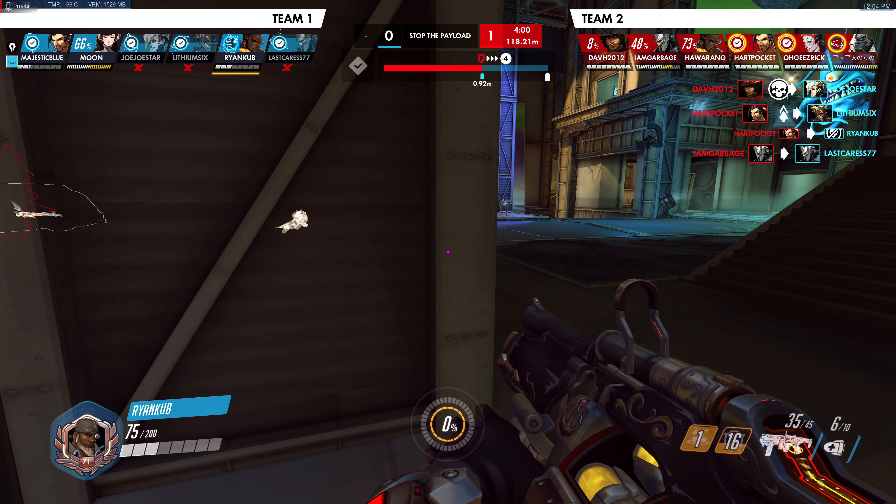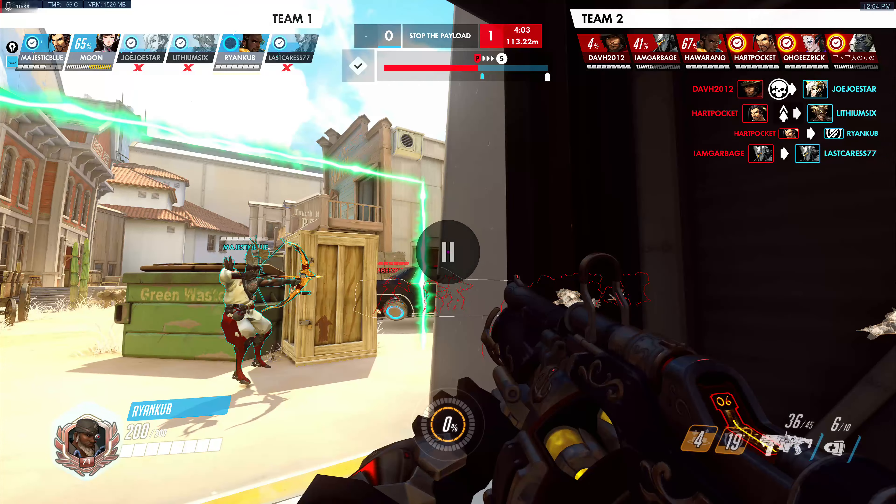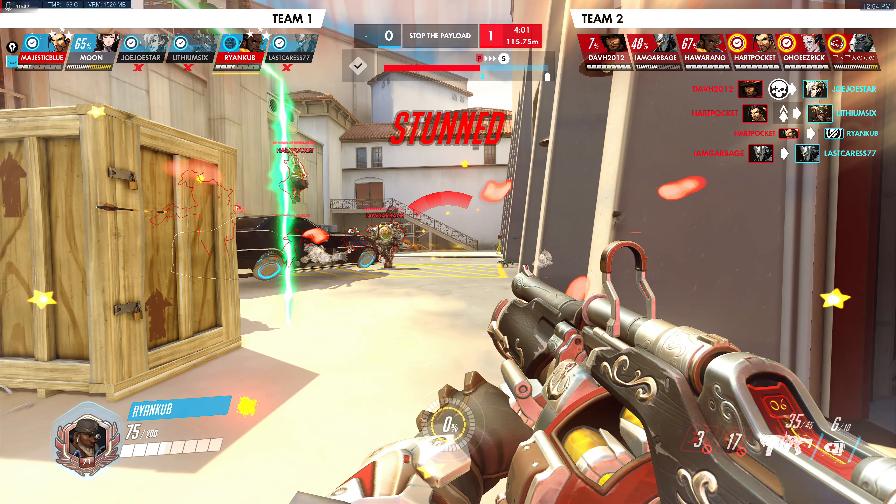This already looks really bad — they have four people on the cart and you've got nobody. You don't even need to watch the cart to know it's going to hit point B. This is a situation where I would just beeline it this direction. You're gonna take some damage, so save yourself with this mega and then pull off this way because you know this is lost. Turning around here kind of forces yourself to get staggered because you could have gotten away.